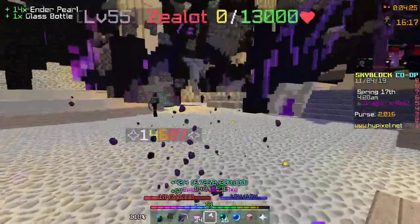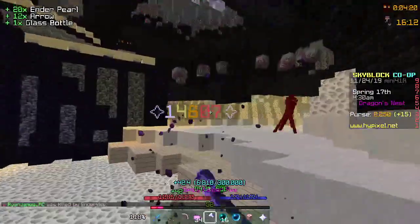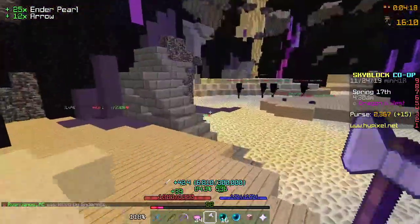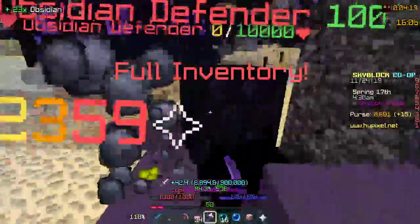So if I go over to this Zealot here, as you can see, 14.6k damage. That did about 12k on those, but they have more defense than Zealots, so that makes a lot of sense. But I'm about to get spawned by the Obsidian Defenders.